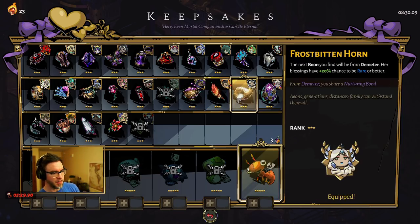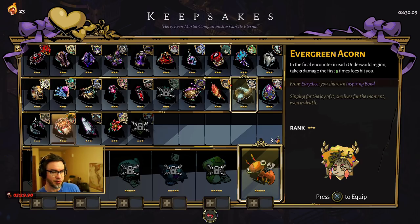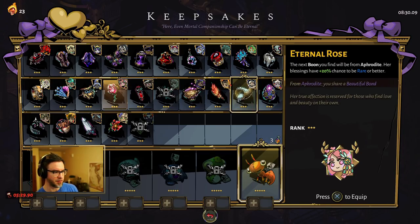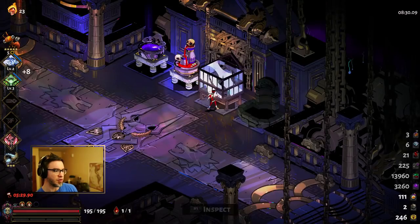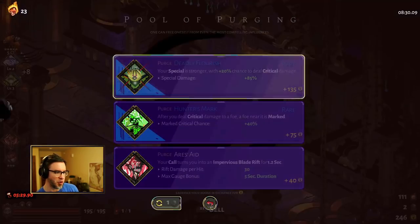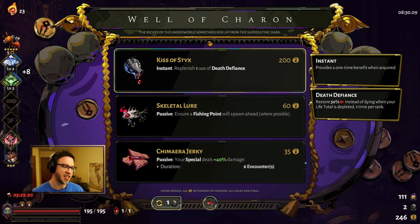There's a lot of different things we could do here. If you struggle with the fight against Asterius and Theseus — which is very understandable — I would grab Evergreen Acorn. That's the best one for you, unless you have no death defiances. If you have zero death defiances at this point, take Lucky Tooth because it gives you a death defiance. I'll take Evergreen Acorn because I want to make sure I get to the end of this run. Now there is some logic to not taking Kiss of Sticks in the hopes of finding Patroclus, so we get Patroclus and then 200 gold would be wasted.